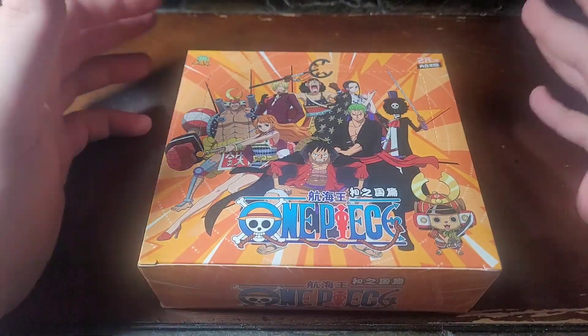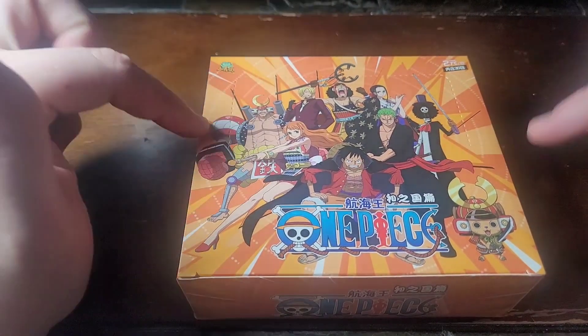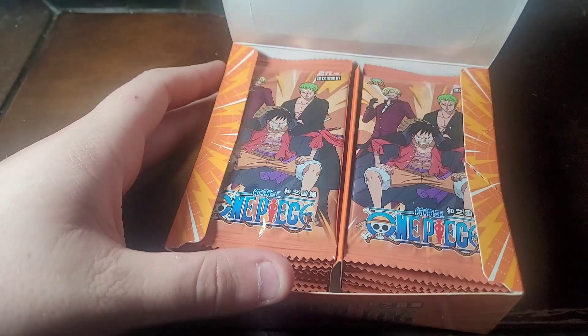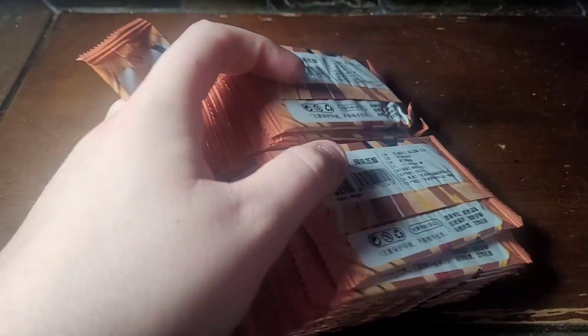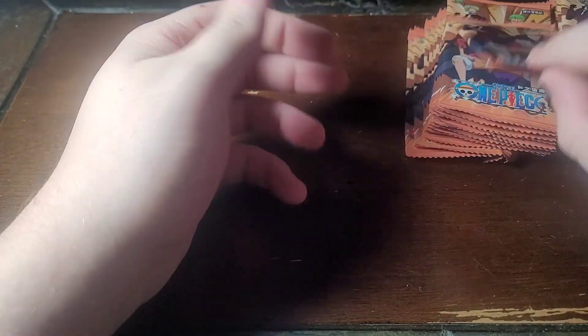Welcome back to another trading card video. This time we're back at it with the orange box of One Piece cards. If you remember the last video I did with One Piece, it was the blue box — I think they had the Wano fits on. This color though, I don't think I've opened up this type of box at all. I've only done the blue ones. I've opened up two One Piece blue boxes, and also that little bolt box.